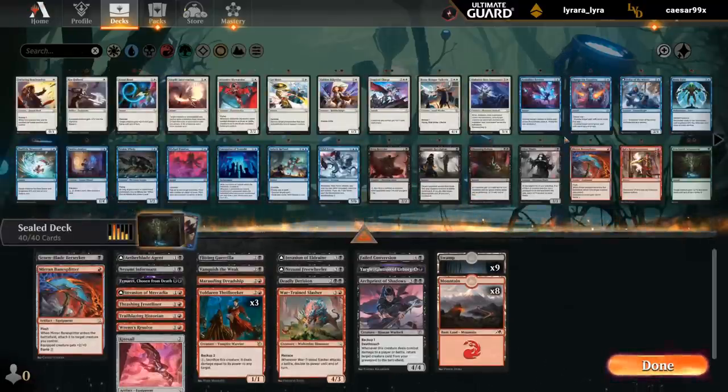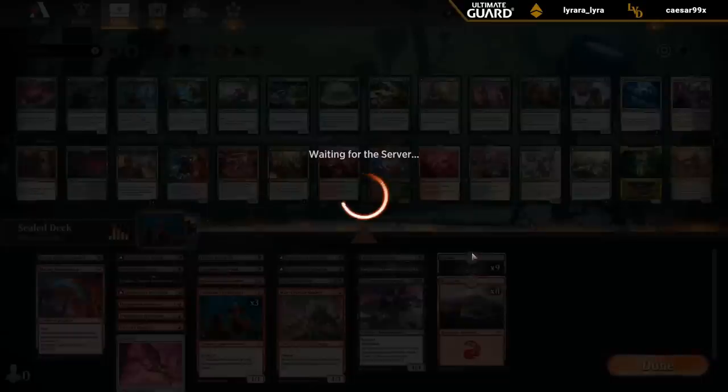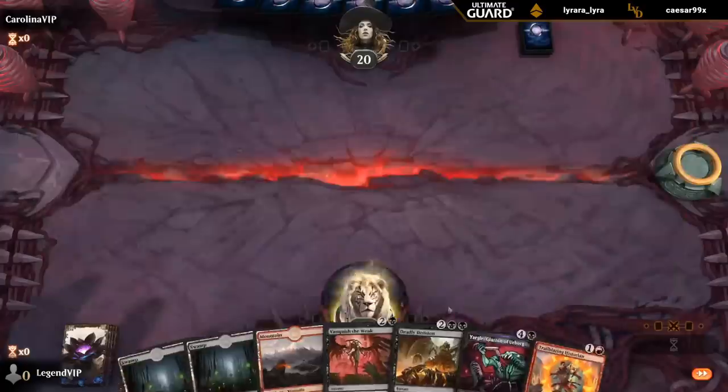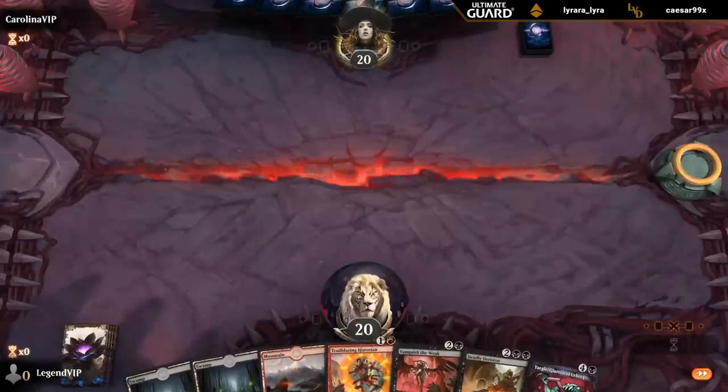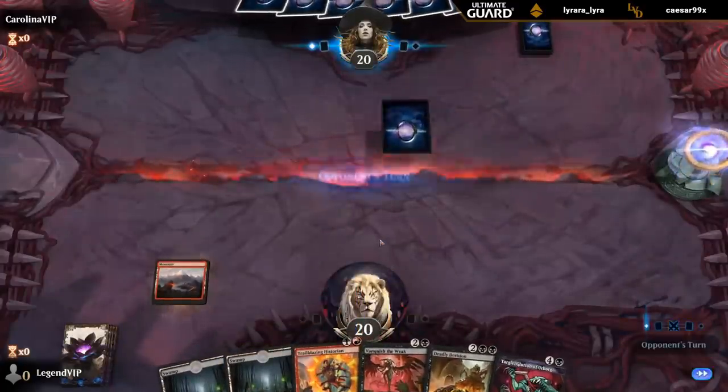I think this is the final build. Red-Black aggro, Triple Thrillseeker — let's give it a shot. The objective for this sealed run is to sacrifice Yargle to Thrillseeker for 10 damage. If we can make that happen, I'll be happy.